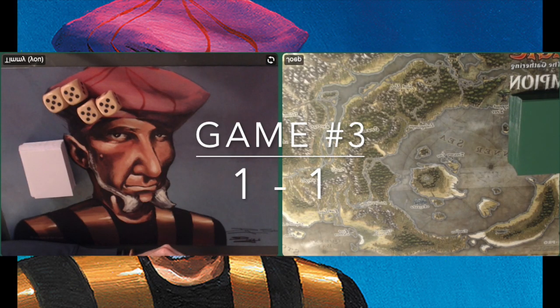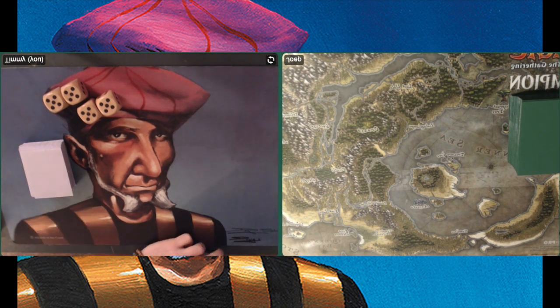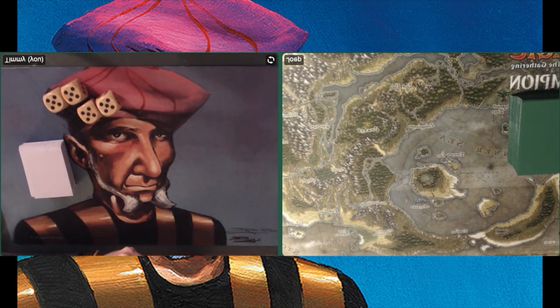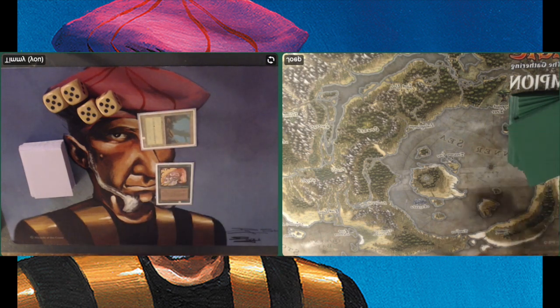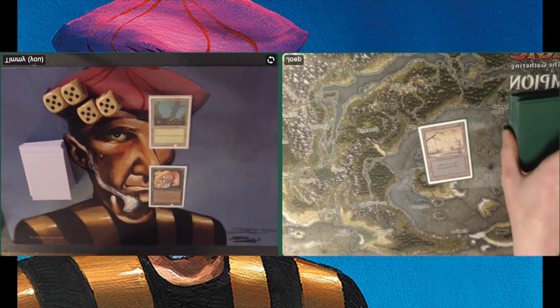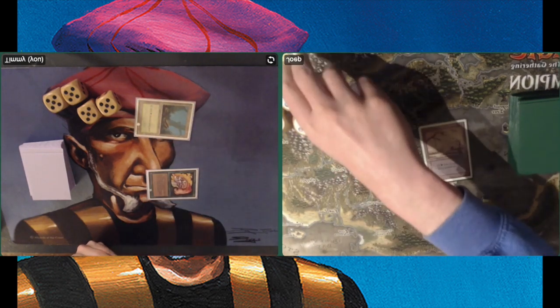Game number three is about to begin. It's 1-1. At least I get to start now — a huge advantage for my mono green deck. I almost had him at the end of game two, but I'm actually happy I didn't — it's always nice when there is a decisive third game. These decks are definitely very close in power level. Playing a Llanowar Elves turn one, just a basic Swamp for my opponent. Attacking with my Llanowar, bringing him to 19, and playing my second creature, but with no land drop.